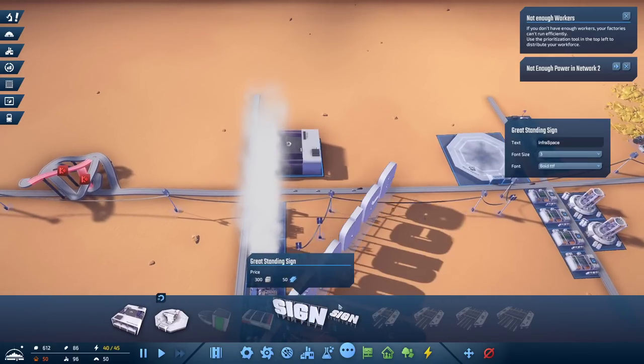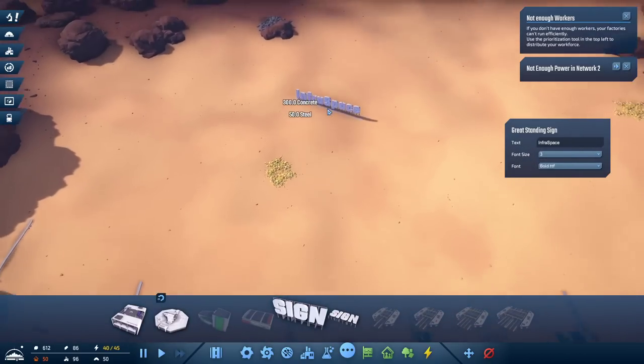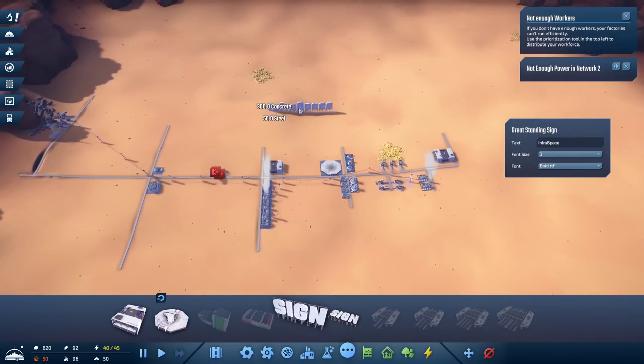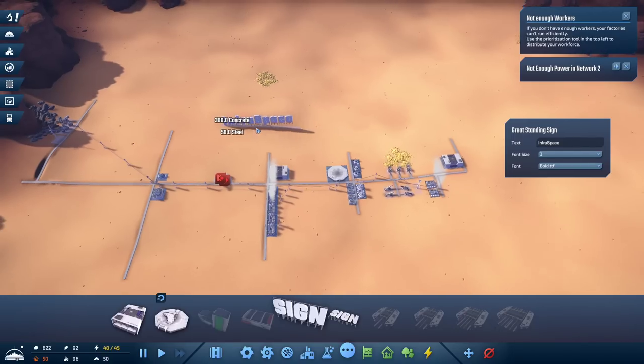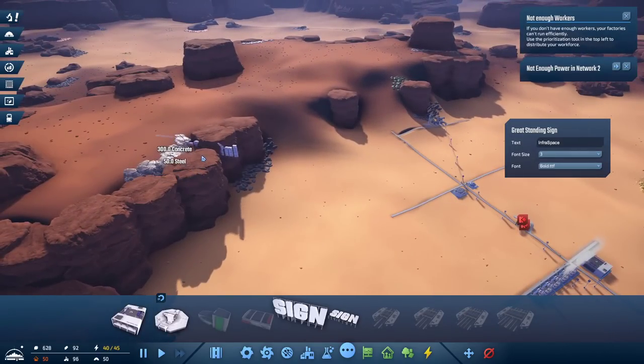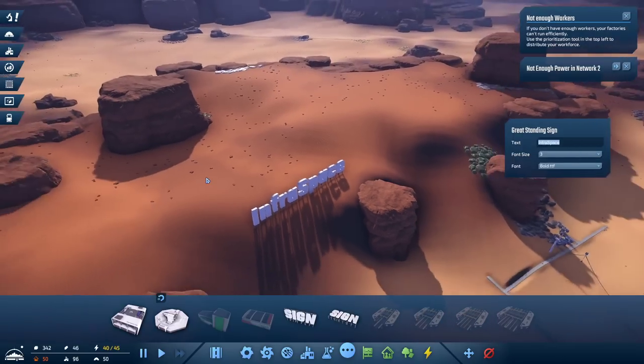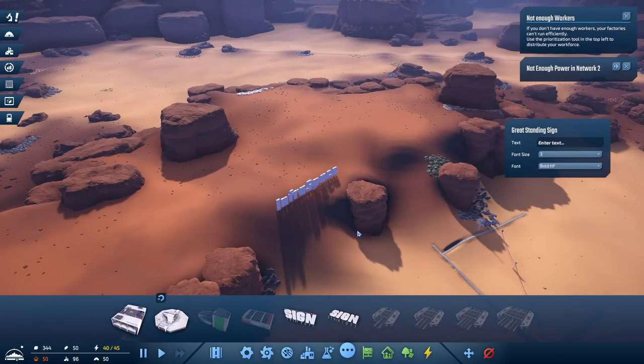We've created another one of these, and before we do anything else productive, we just have to do something dumb. So let's go ahead and make a long sign. Give me a very long word, please, folks — one we can put right in the way of everything that we were trying to build. Let's put it somewhere up here, just like the Hollywood sign. I need a very long word.